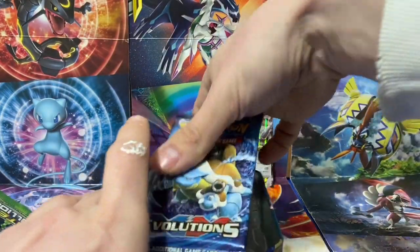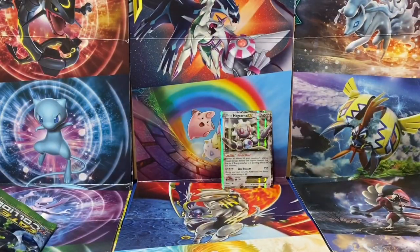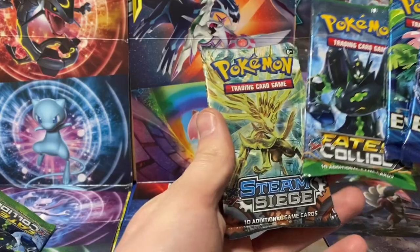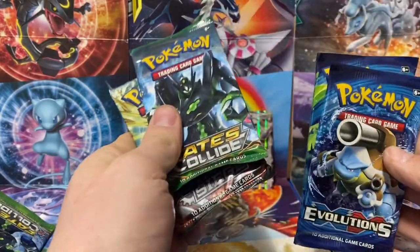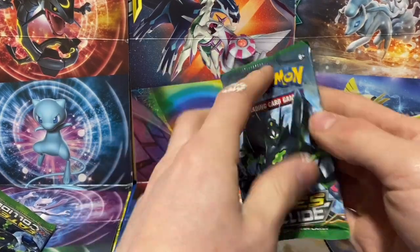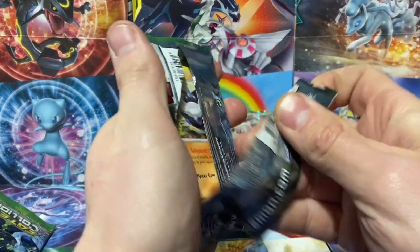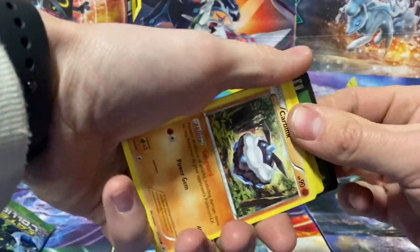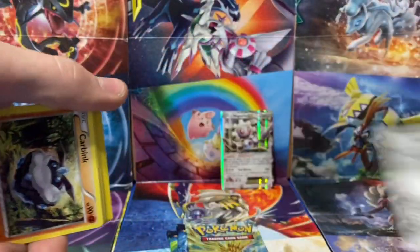So this tin comes with Fates Collide and Steam Siege, and there are the two Evolutions packs — the main event here. I love Evolutions, so we saved those for last. If you've been watching the videos, we've been pulling some fire out of Evolutions lately.